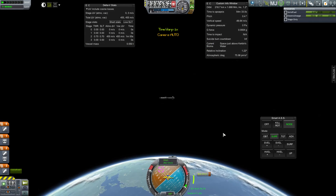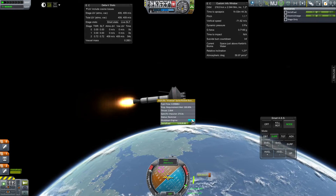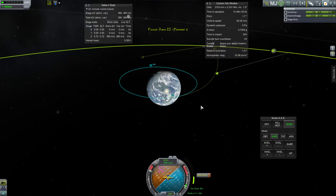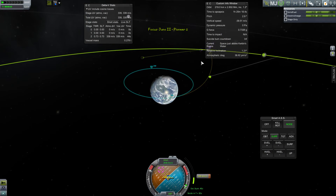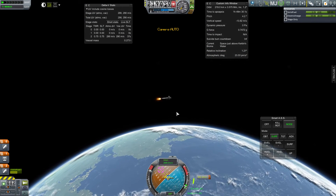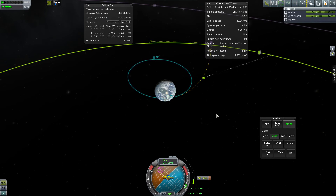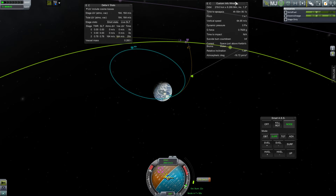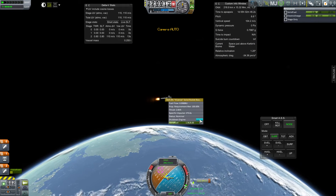So this stage is going to burn out. I'll probably have to use a concept that isn't realistic, but it's stock enough — you can shut down these solids. If only I had that new feature Scott Manley showed off where you could pin a window. I probably should have action grouped it, but once I see that I'm close enough to the moon I'm going to shut down this solid.